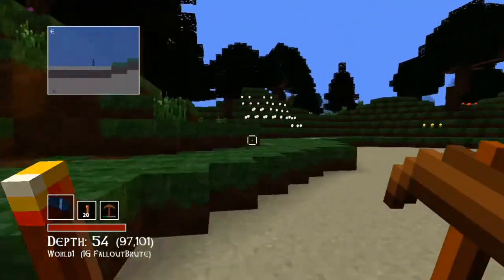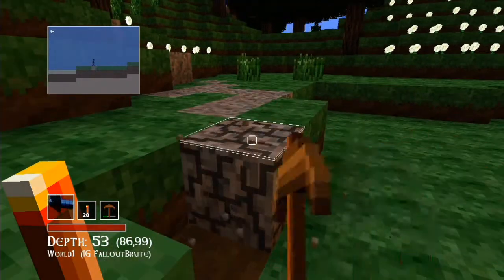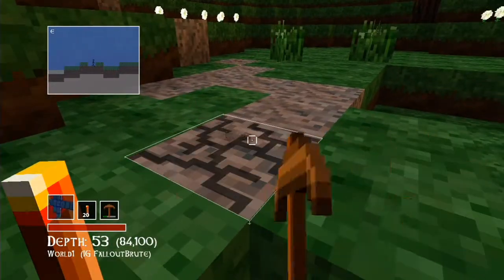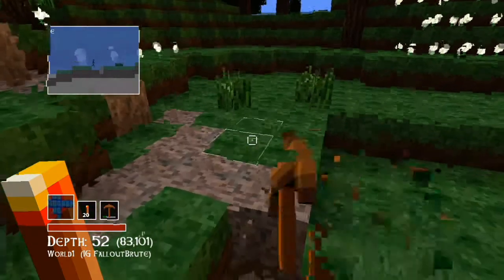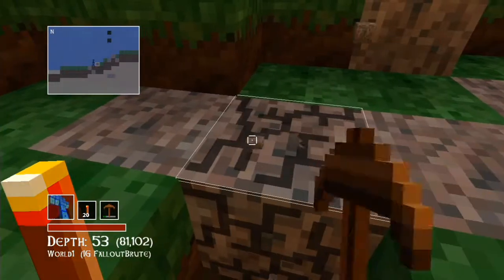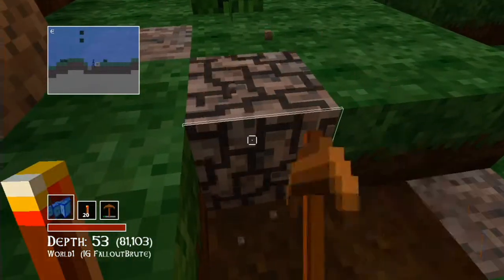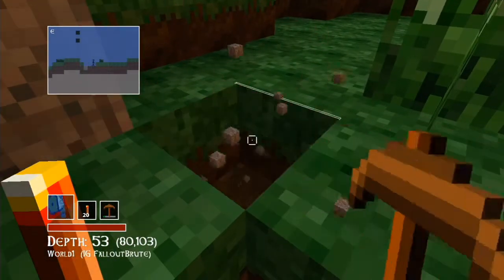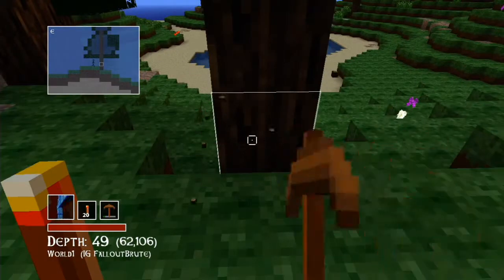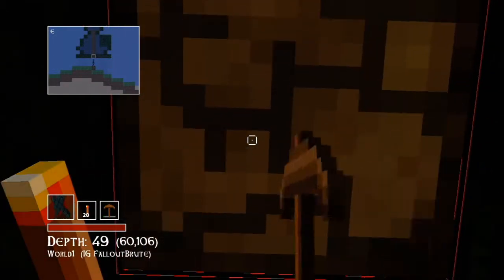We did buy a crafting bench — I put it in the house just to start off with. I'm gonna grab some more of this material; I believe that was granite or gravel, one of those two — I'm not really sure, I didn't pay attention to what I was mining at the time. That blue arrow down in the left above the health bar is the direction to the nearest blueprint. So we'll be looking at that in the next episode and hopefully find another cave to explore.